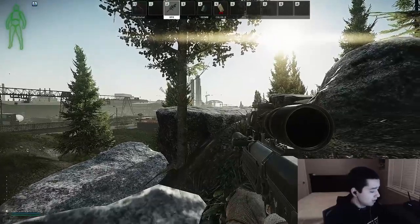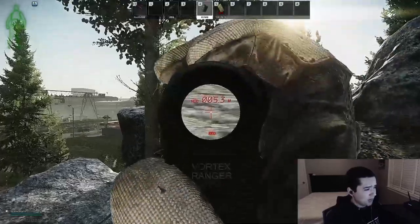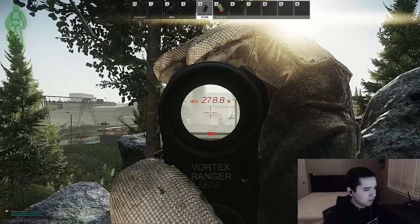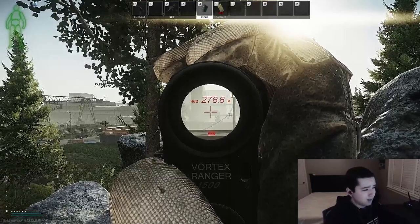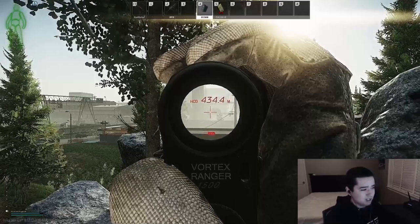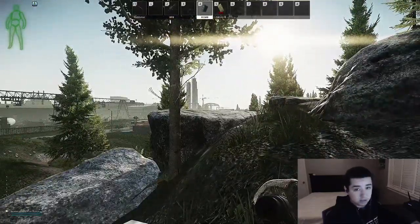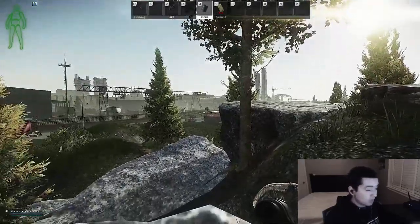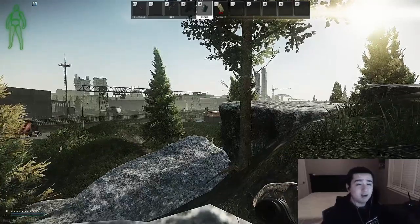Another option from this spot: listen for shots over by where you do your Golden Pocket Watch quest. If you hear gunshots to your far right, briefly stand up and take a peek over at the boxes — they're about 280 meters out. People call it 'skeleton' or whatever. People are just sitting still waiting to loot that crate, which makes for an easy kill from this spot. This is the first of three Custom spots.